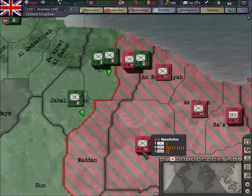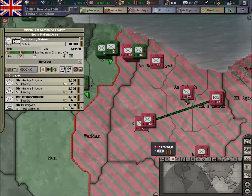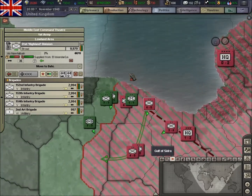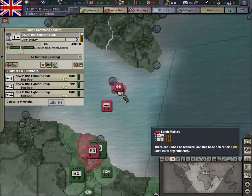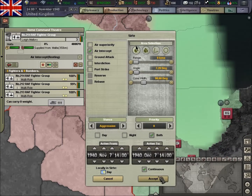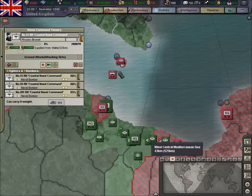We just want to move these guys up, and relocate our air force that was attacking on air intercept there, and we'll do some ground attack there.